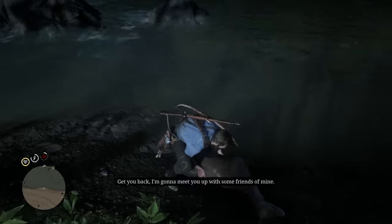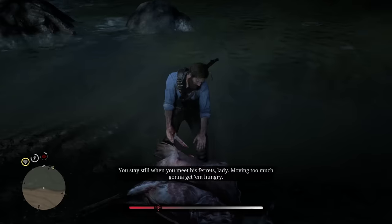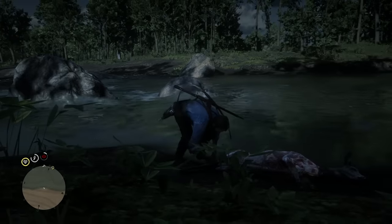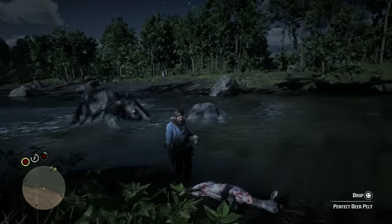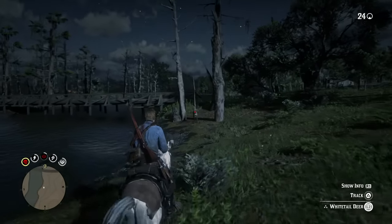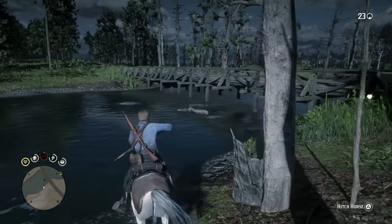Did you know that if you are hunting something and it happens to go into a body of water, you can actually lasso it out? I was hunting some deer last night trying to craft an upgrade, and I needed perfect deer pelts. I was in an area with rivers and streams and the deer kept hopping across the river. A lot of times they would stop to drink water and my only shot would be when they were in the water. If you kill an animal in the water, it's going to be taken by the flow of the river.